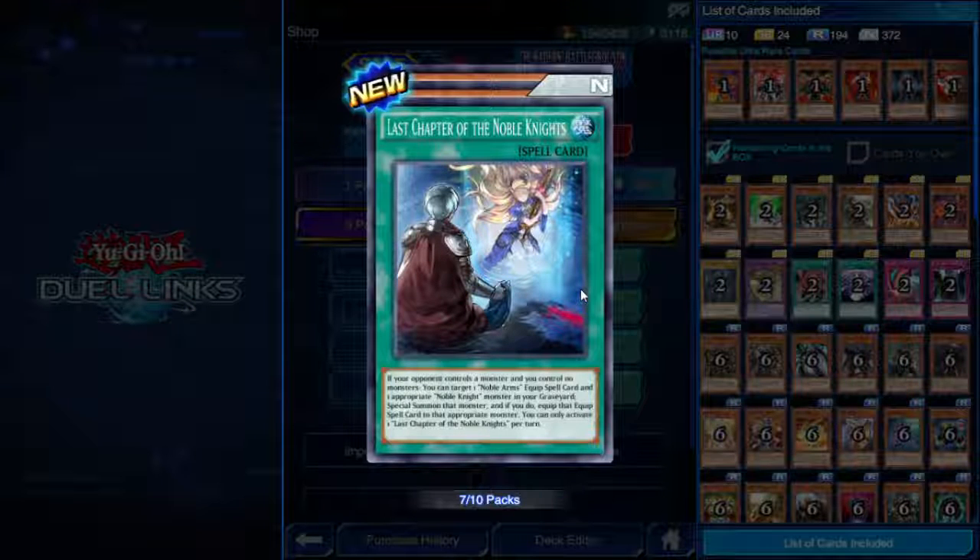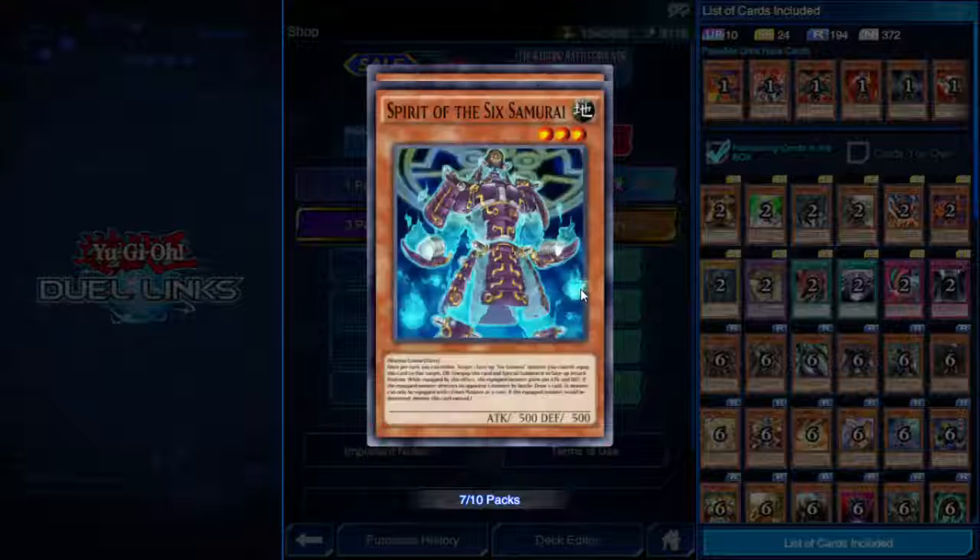Last Chapter of the Noble Knights — if your opponent controls a monster and you control no monsters, you can target one Noble Arms equip spell and one appropriate Noble Knight monster in your graveyard, special summon that monster and equip it with that equip spell. Basically it says: hey, that Noble Knight you just destroyed last turn? It's back.